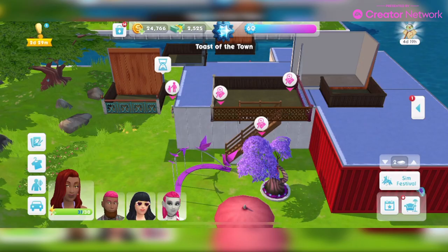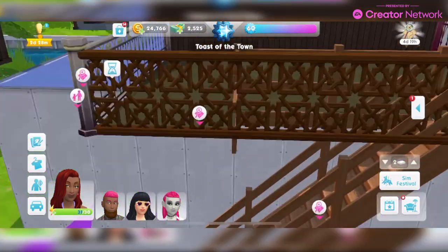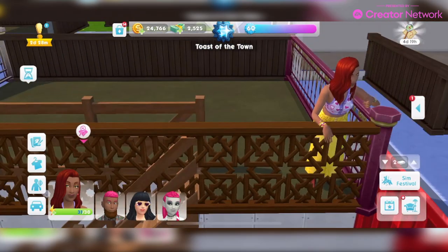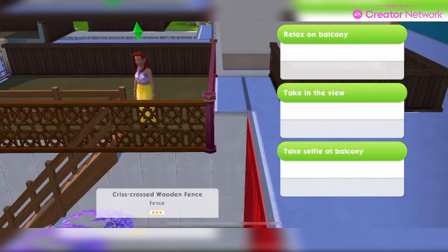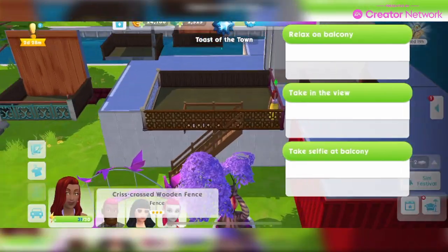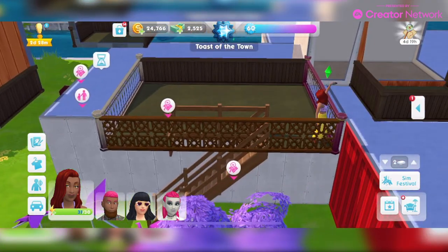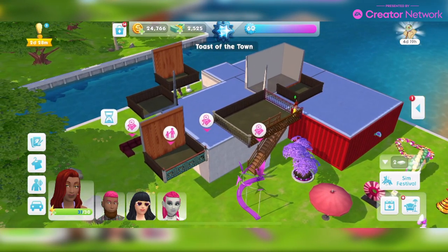There are also some fun animations: you can relax on the balcony — the best one I think — having a cup of tea, just watching the world go by and taking the view. Your Sims can also take a selfie on the balcony, which is kind of cool. You could make some kind of tourist attraction and have them standing there taking a selfie.